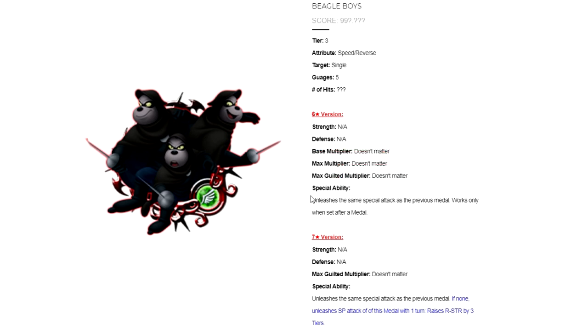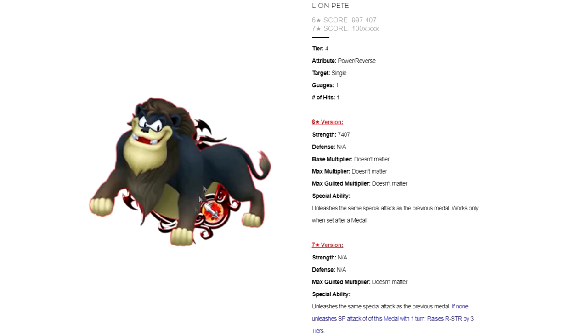The special ability for Beagle Boys is it unleashes the same special attack as the previous medal, and works only when set after a medal. The 7-star ability is the exact same thing, except that if there is no medal to copy, it unleashes a special attack with a 1-turn ability where it raises the reverse strength by 3 tiers. Lion Pete is the exact same thing as Beagle Boys, with the only exception being that he is a tier 4 medal instead of tier 3, and he only uses 1 gauge instead of 5.